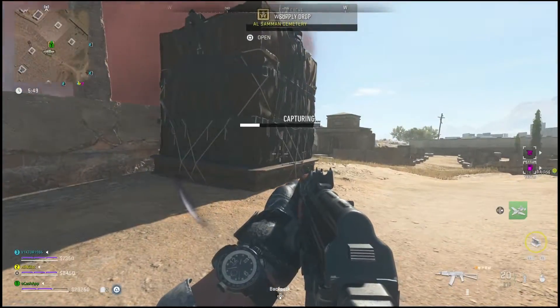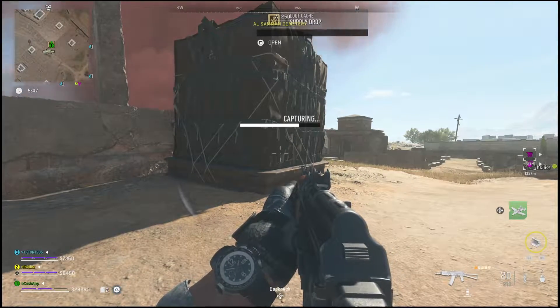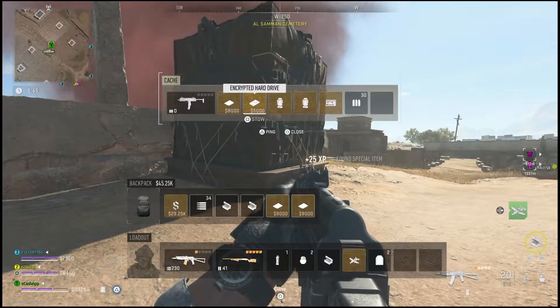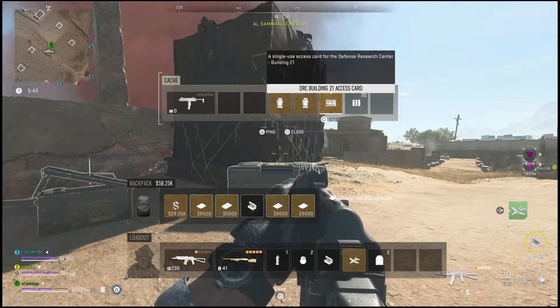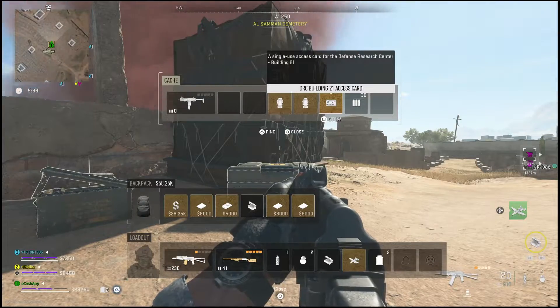Hopefully this helps you guys out. Here's a quick look at what the key card will appear as once you open a supply drop — it looks very similar to a stronghold card. So be on the lookout for these across the DMZ.